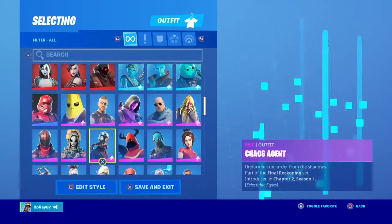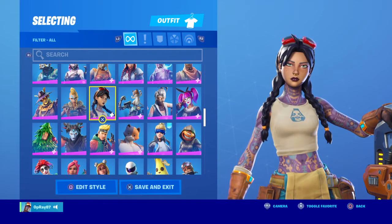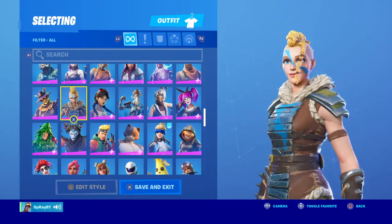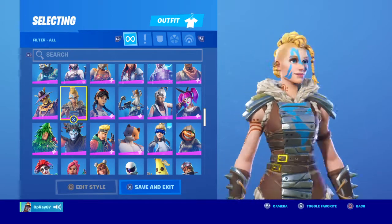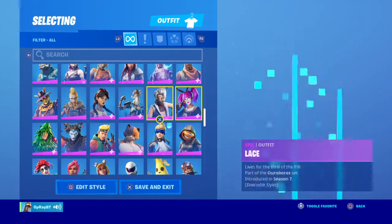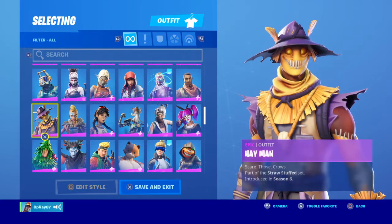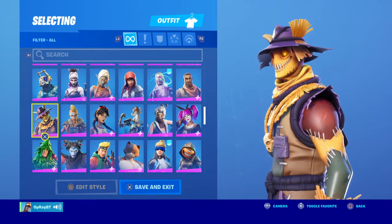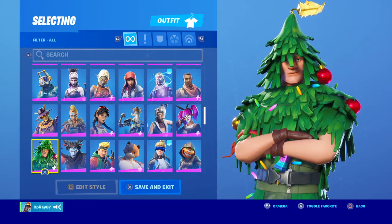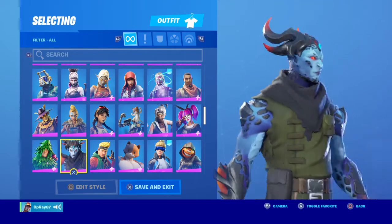Sorry about that guys, my friend joined. Jules — not a bad skin honestly, I like it. Huntress — garbage, I hate this skin so much. This is like the only battle pet skin along with Giddyup, I hate them both equally, they're so messy. Kat — my favorite skin in the game, I love it. Light Evergreen — funny skin but I'm not a big fan of it.